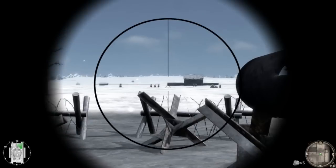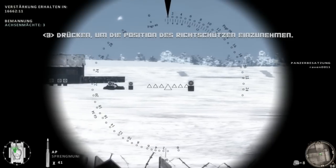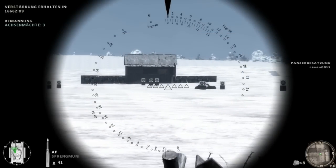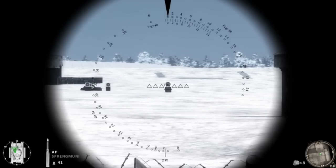Nehmen Sie jetzt den Platz des Richtschützen im Turm ein. Hier befinden sich viele der wichtigen Geschützsysteme, die beschädigt werden können: die Optik und das Turmschwenkwerk, sowie das Hauptgeschütz selbst.